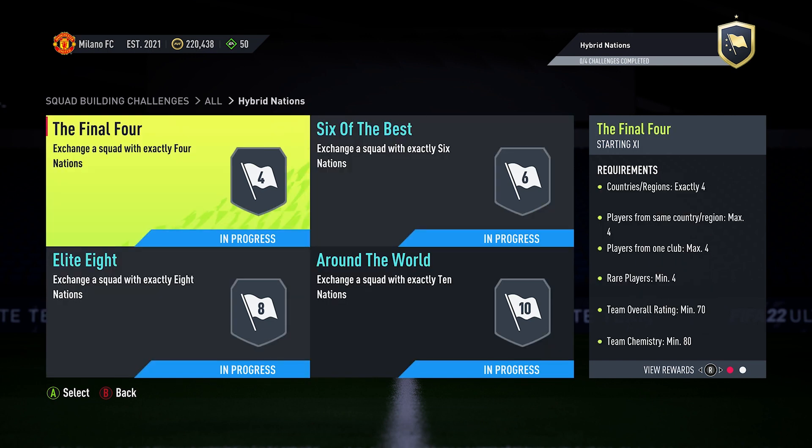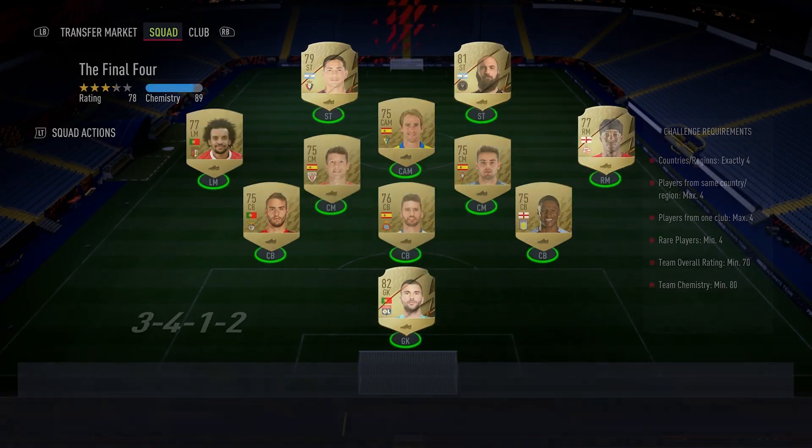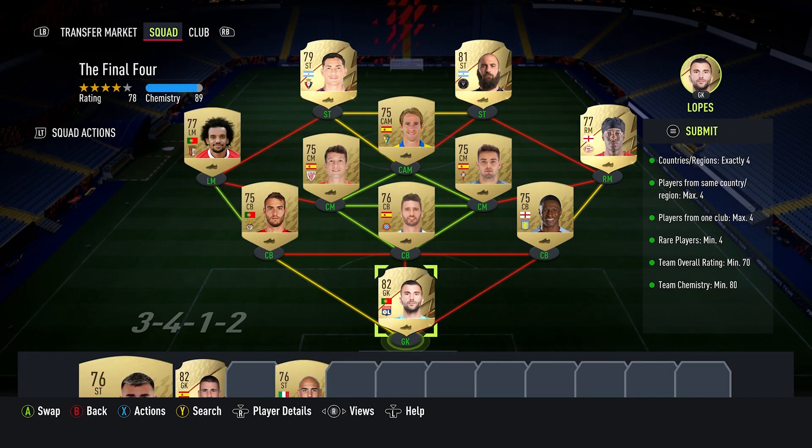Starting off with the first SBC, which is the Final Four. You're going to need exactly four players from the same country or region, maximum four players from one club, maximum four rare players, an overall rating of 70, and a team chemistry of 80. These are the players I've got on screen. If you want to copy them, have a look through your club and try to get hard links if you can, using the regions as well.